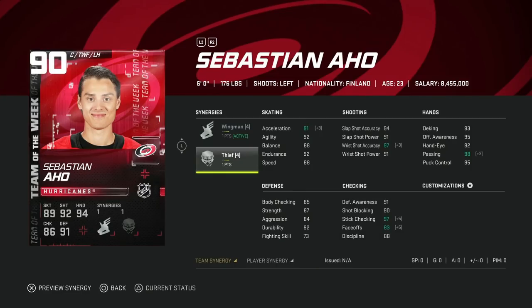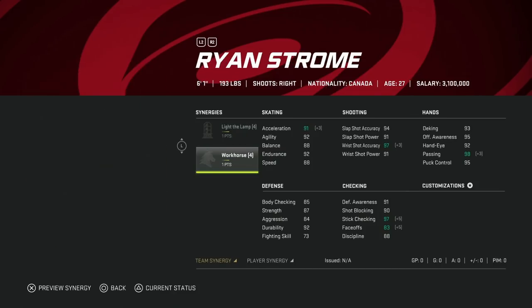We'll start out with the 90 Sebastian Aho with Thief and Wingman. Aho has been a pretty good card since launch. Thief on this card is pretty useless because it doesn't get him high enough to be useful as a center, even though he is a center. With Wingman activated, he can get his acceleration up to 95, and his speed can go to 91 with Distributor. He's got a decent shot as well. This is a card for anyone that needs a left-handed winger — it would be a nice upgrade from base Connor McDavid because his shot is going to be a little bit better.